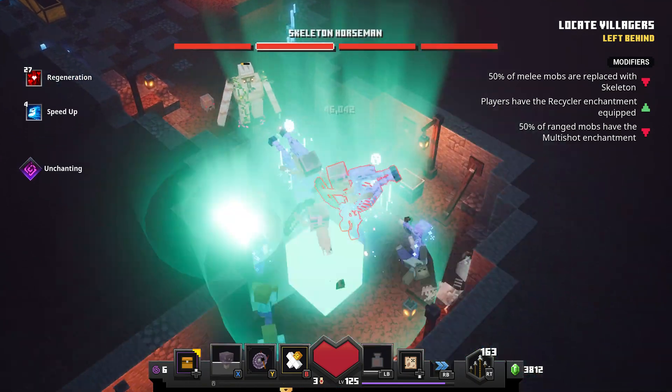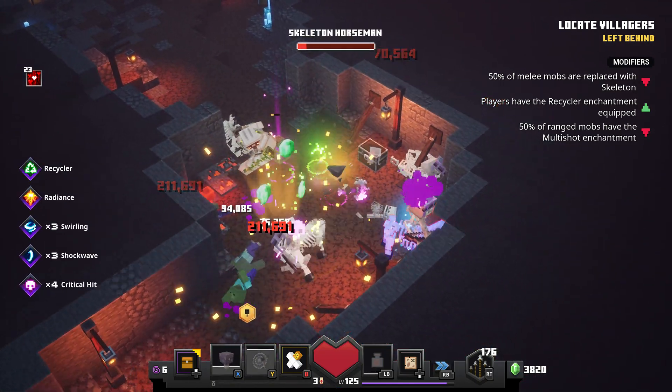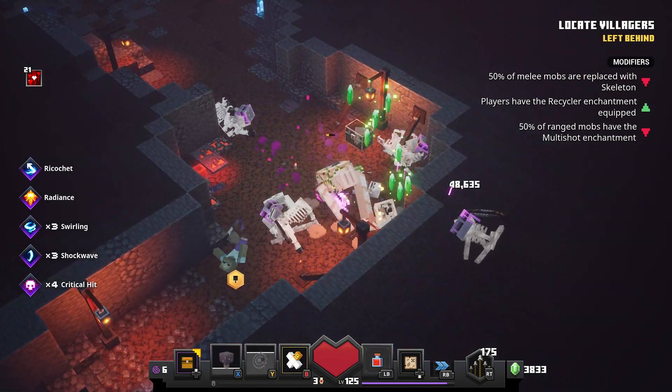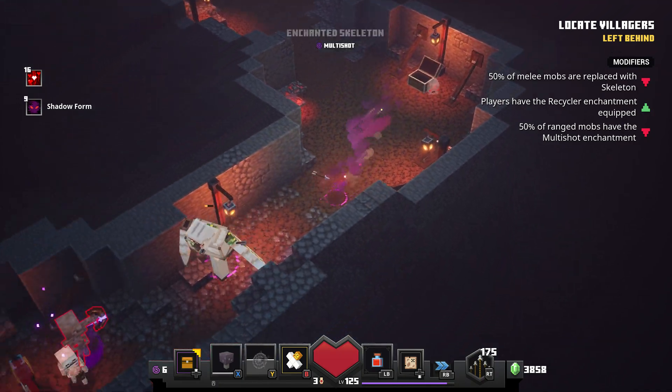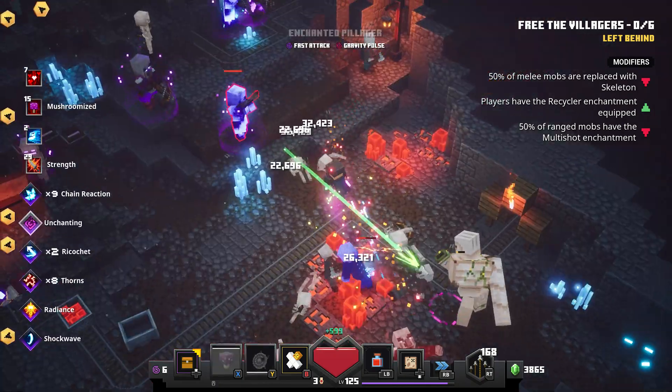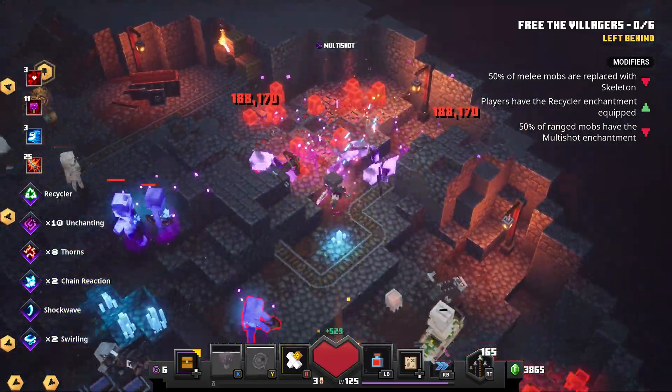Okay, so this bow is definitely really good, but where can you get it? There are actually a few different places you can get the Lightning Harp Crossbow, but the best and easiest in my opinion is doing some soggy cave runs. Eventually you'll get one from the obsidian chest at the end. I will leave a link to my soggy cave run guide in the description below if you want to watch that.